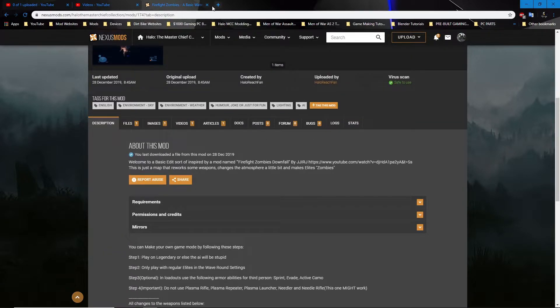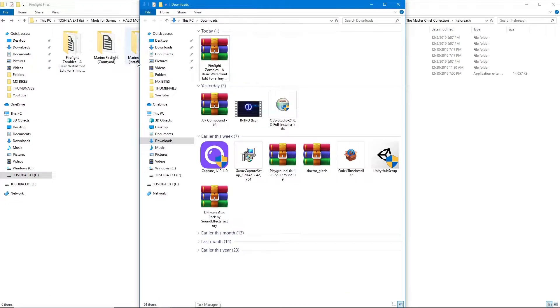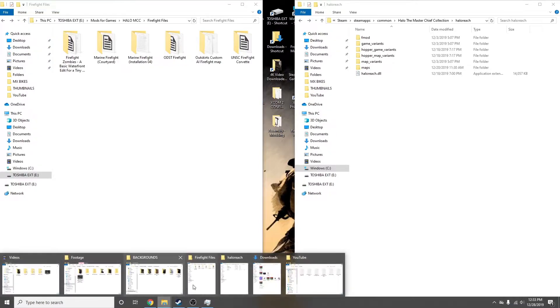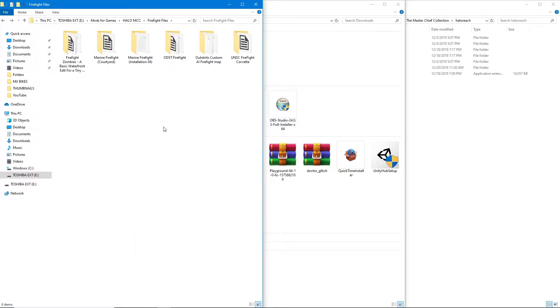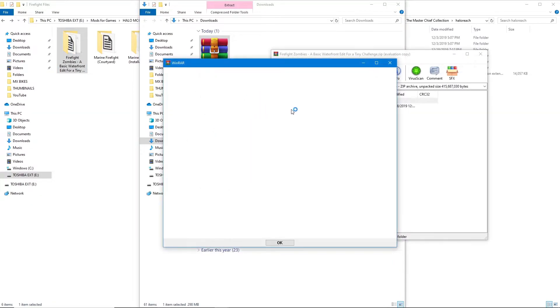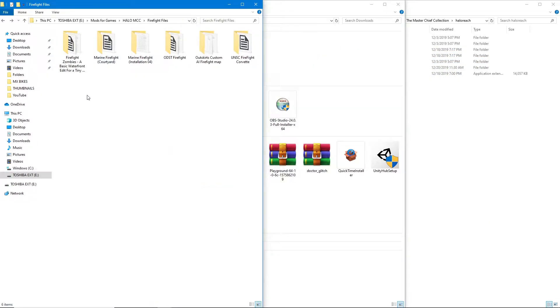After you get that mod downloaded, it will go into your Downloads folder. On your desktop there should be a shortcut, or just press the File Explorer icon, go to Downloads, and there it is. I normally have a mod folder where I just drag and drop it into. I call it Folders, Firefight, and it's right in there for me to grab. Once you have that, you want to extract it and make a folder — I think there actually is a folder in it as well. I normally just extract that to another folder and keep it there for future reference.